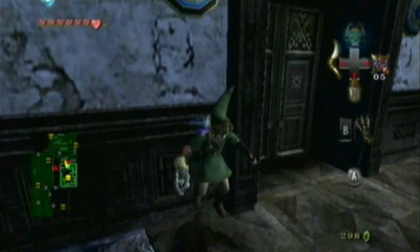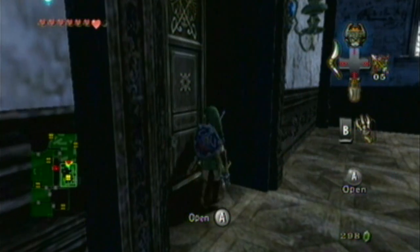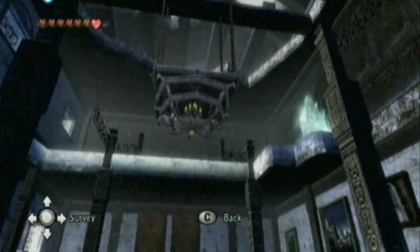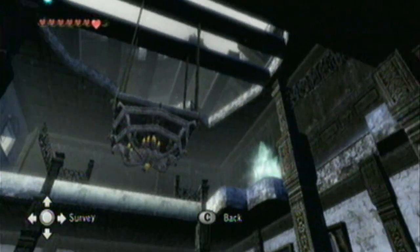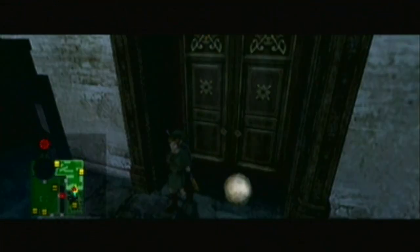Now we can simply hookshot back to the very beginning of the room so we don't have to avoid dying. You'll see on the map there are red blips — those are the cannonballs that are on the map.